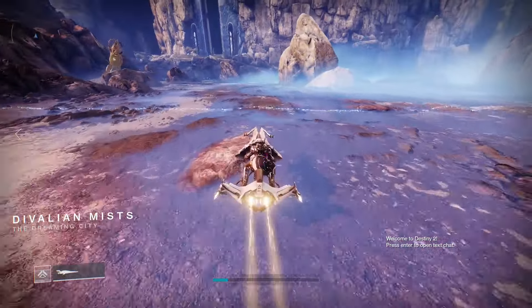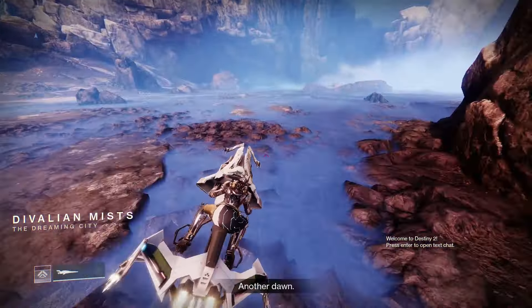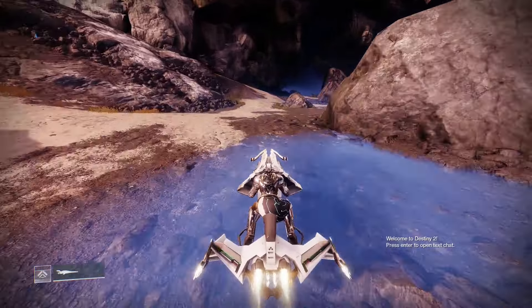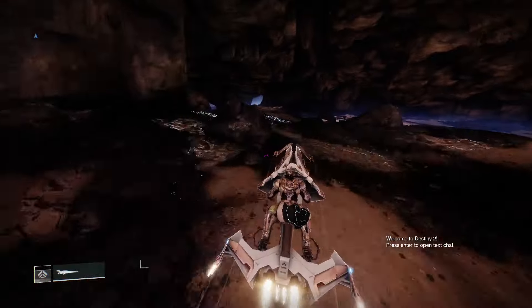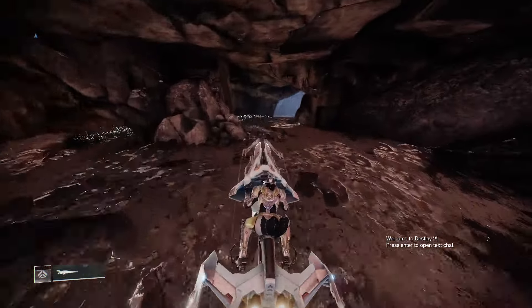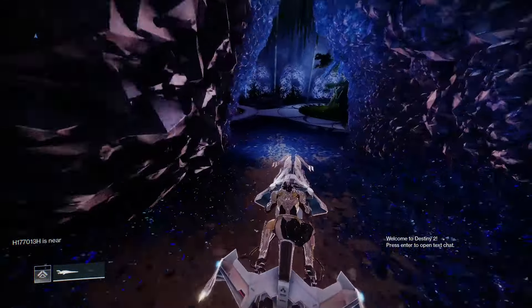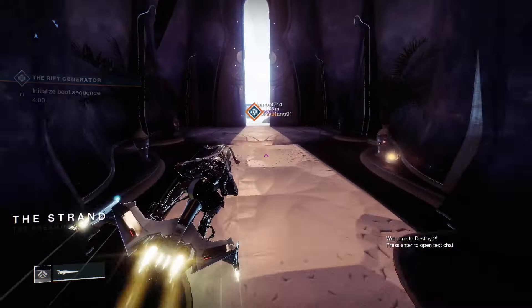Heading back to the Dvalian Mist, once you spawn in, go ahead and get right back on your Sparrow and we are going to be heading into the Strand yet again. This time our location will be the Gardens of Ascilla, which I don't believe is marked on your map, so you can definitely feel free to follow along here. But if you already know where it is, go ahead and just go there and skip to when you see me going into the portal.